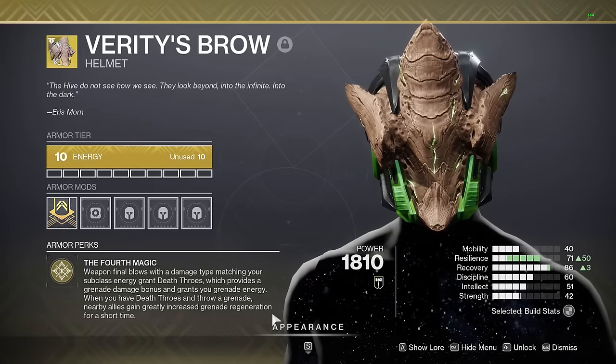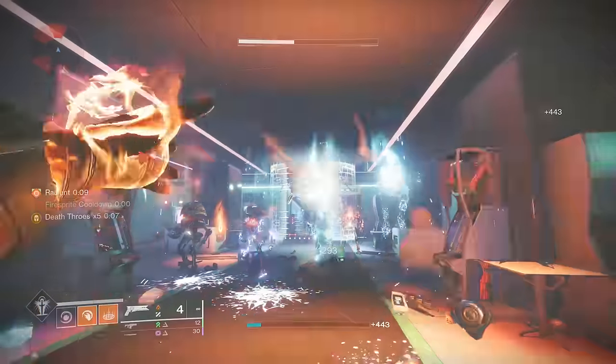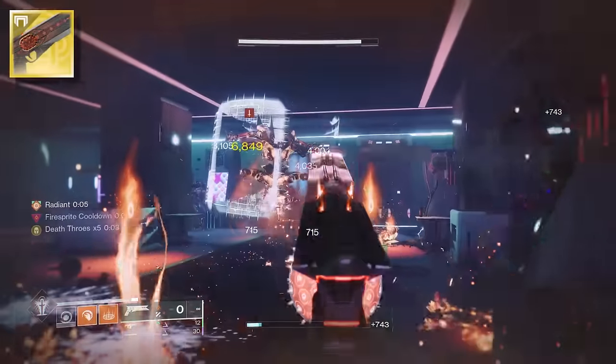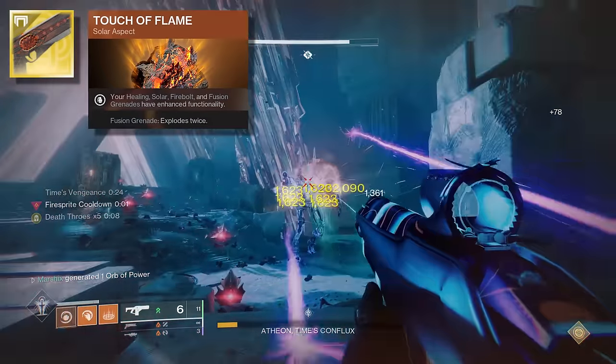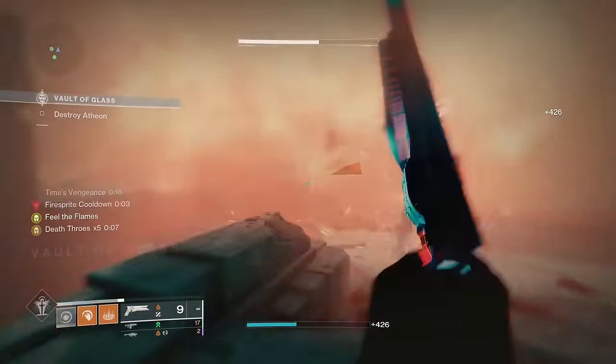Verity's Brow increases the damage of your grenades just by getting kills with matching weapons. With 5 kills you'll get double damage on all your grenades. Pair this with a good solar weapon like Sunshot that can easily get 5 kills, as well as fusion grenades with Touch of Flame for even more damage. Your grenades will absolutely melt bosses — just make sure you keep that timer going with one or two shots of Sunshot.